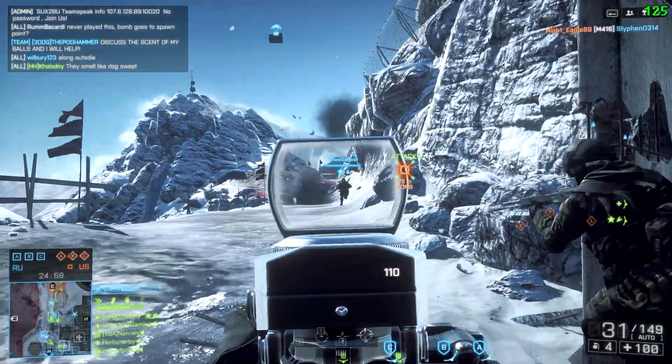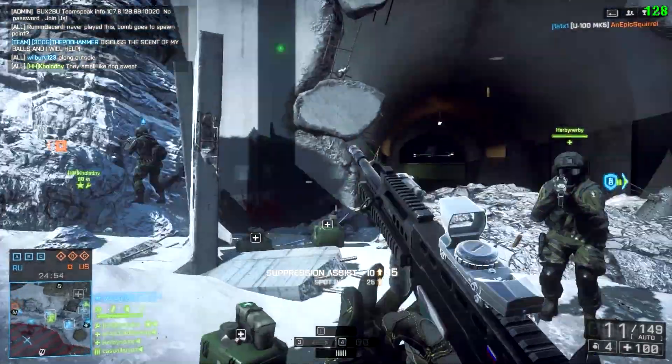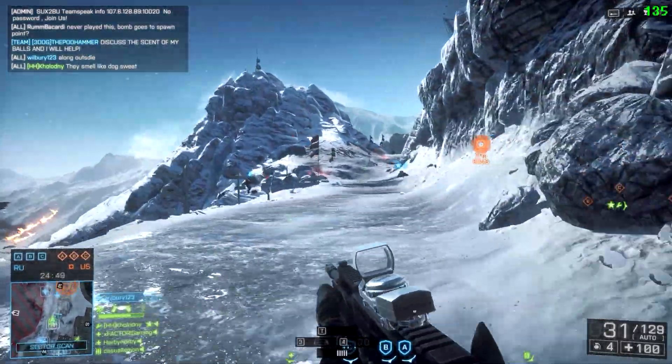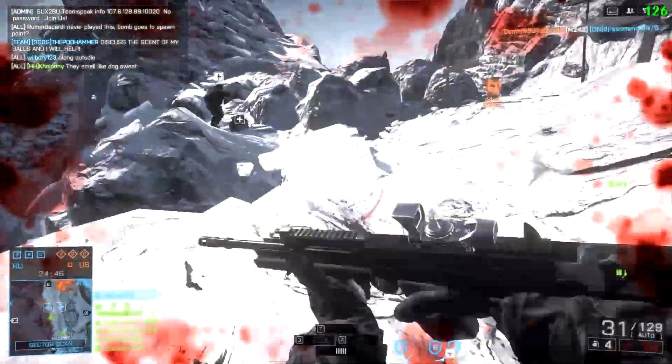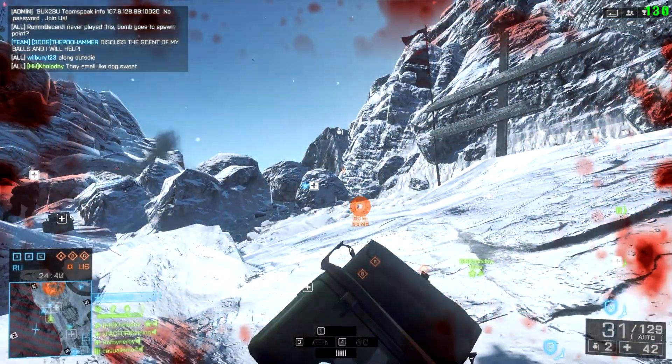It's all about taking advantage of the situations that are presented to you, and not knowingly falling into situations that are advantageous to the bad guys. And realize as you're working these flanks, establishing new lanes, gaining back old lanes that were just lost or collapsed, you're going to be the smaller percentage of player on your team doing this.